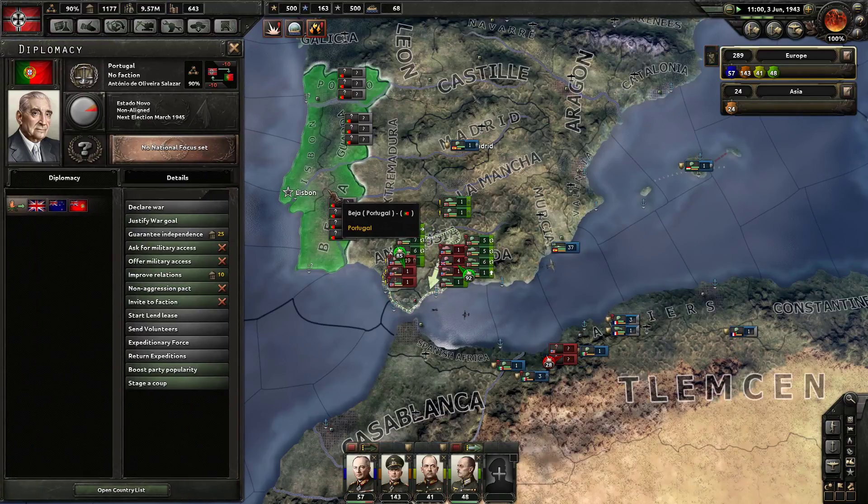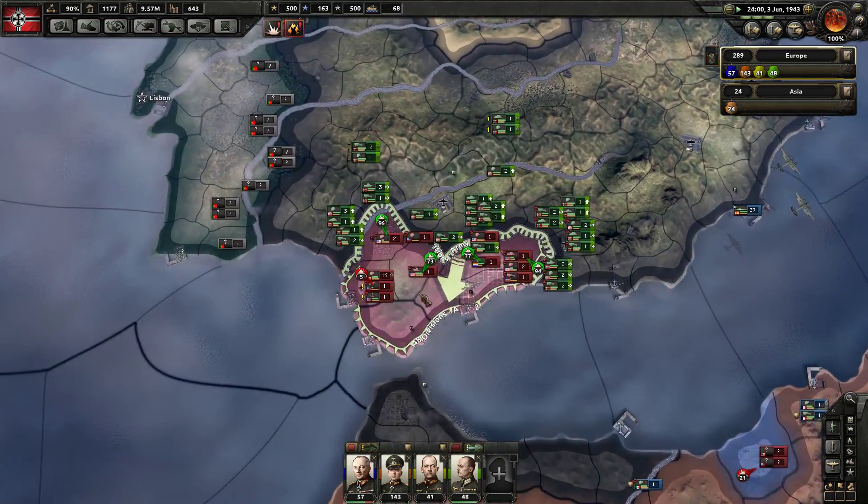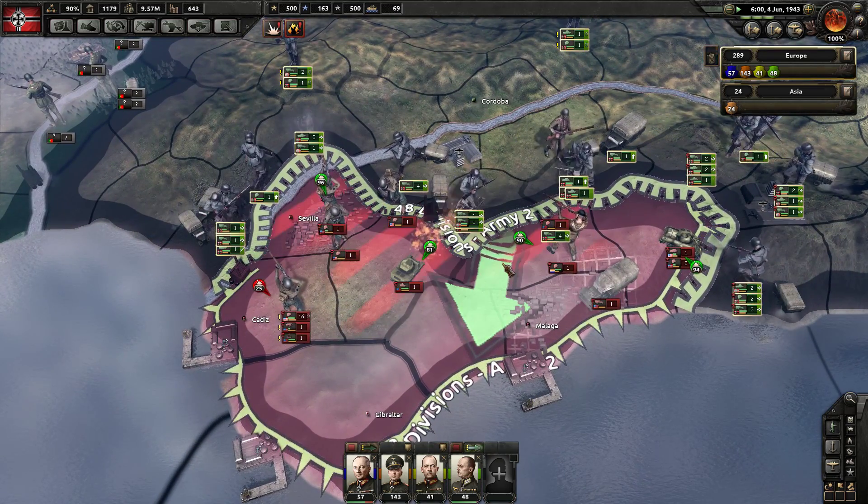Portugal — Estado Novo wants to join the Axis. What's going on right now? There are lines with Spain obviously.